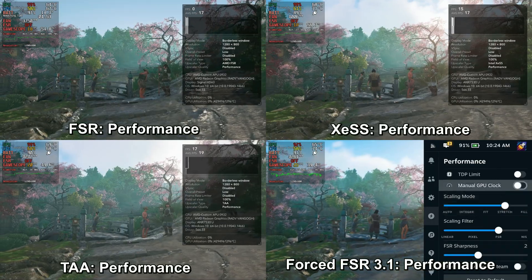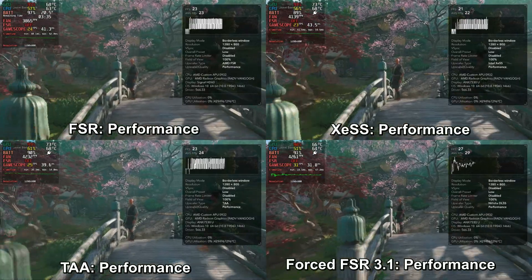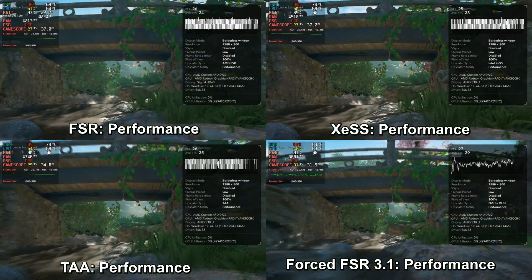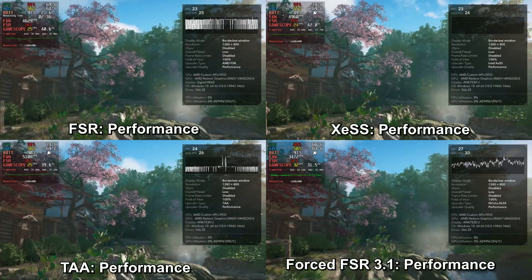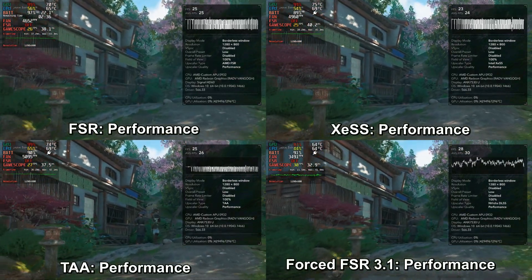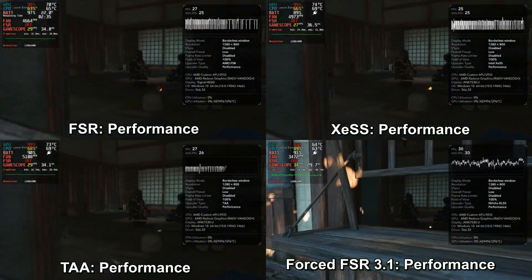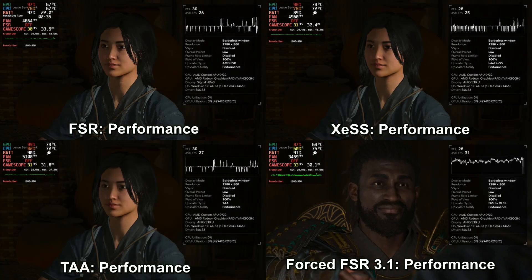Hi everyone, welcome back to the channel and another Steam Deck video. What you're seeing on screen right now should not be possible — this is the Assassin's Creed Shadows benchmark tool running on the Steam Deck. The game is supposed to be locked down; you're not supposed to have access to this tool or be able to change the different levels of upscaling for FSR, XCSS, TAA, or FSR 3.1. What I'm showing right now is the performance level of these upscalers and a comparison between them.